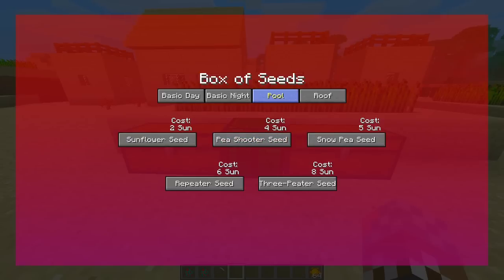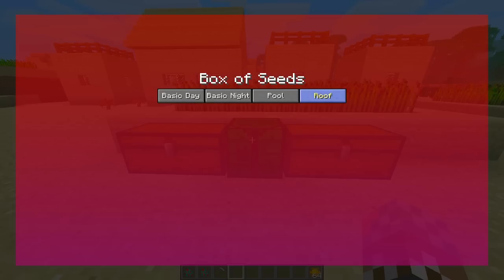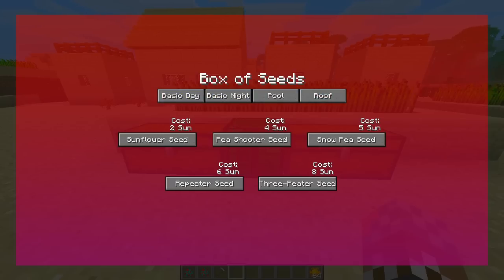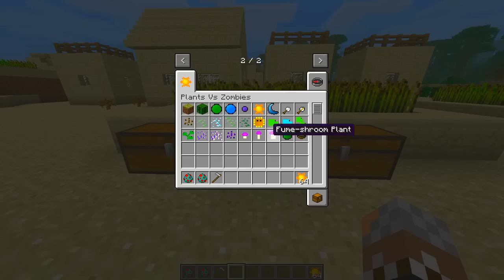You will need a lot of sunflowers because once you're in the shop here, you can buy your seeds. We have the basic day: sunflower, pea shooter, snow pea seed, repeater that shoots two, and the three-peater that shoots three. And we have the basic night with the shrooms. Pool and roof will be updated soon-ish. Here is the cost: two sun, four sun, five sun, six, and eight. As for the shrooms, we have two moon, two moon, and four moons — so you need the moon for the shrooms.